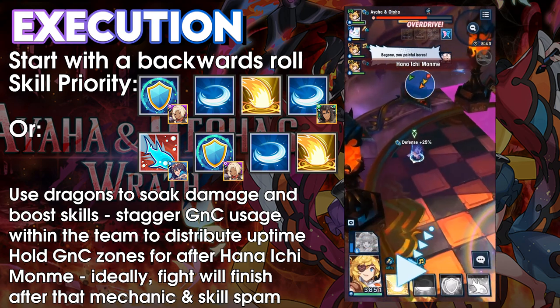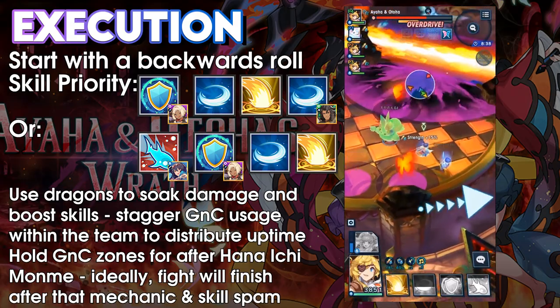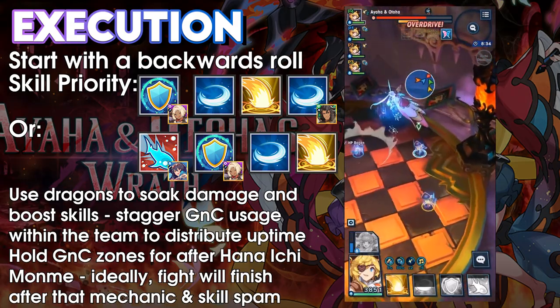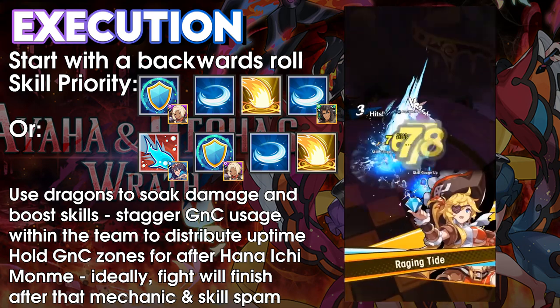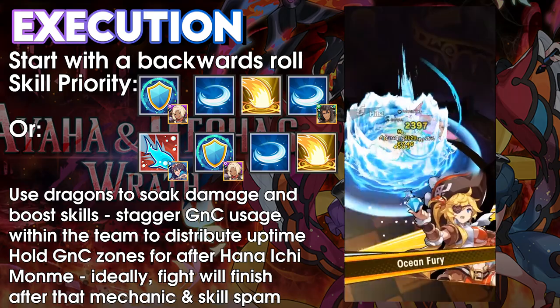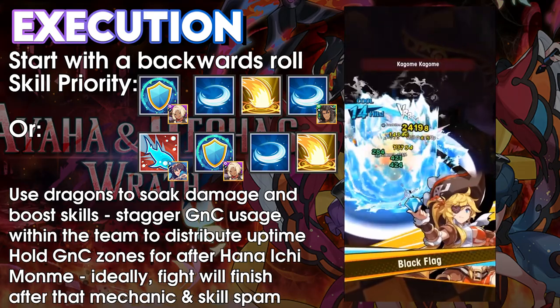If you have enough damage, you should be able to reach the Hana Ichimon Mare phase. Avoid this as normal and prepare for her landing with more Gavin and Trenner zones. If all things go perfectly and you have a bit of luck with crits, you should be able to clear the fight in under a minute. If not, you can still clear a bit slower, but you'll have to deal with more mechanics and the downtime associated with them will elongate the fight.